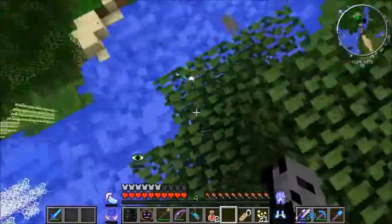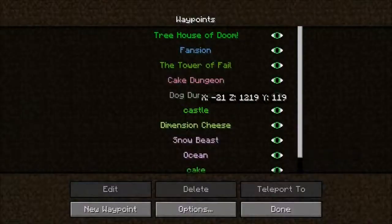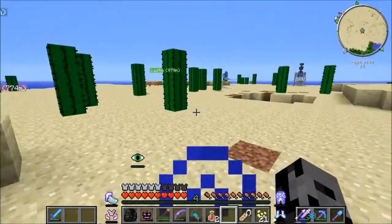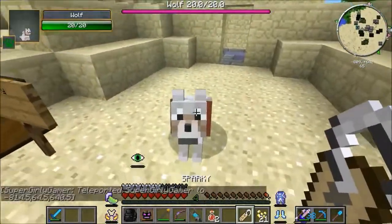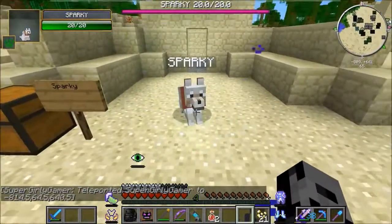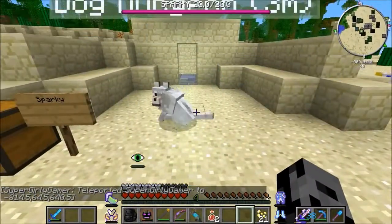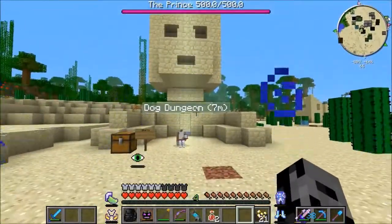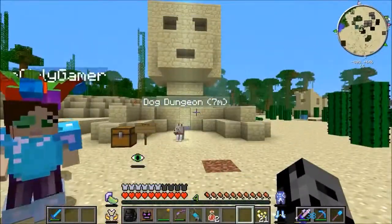I landed in a tree — that is not how it's supposed to work. We need to name Sparky right now. I have so many waypoints, I'm going to remove some. So now your name is Sparky, you finally have a name! We're not really doing anything with Sparky today but everything should be fine. I think this is finally complete.